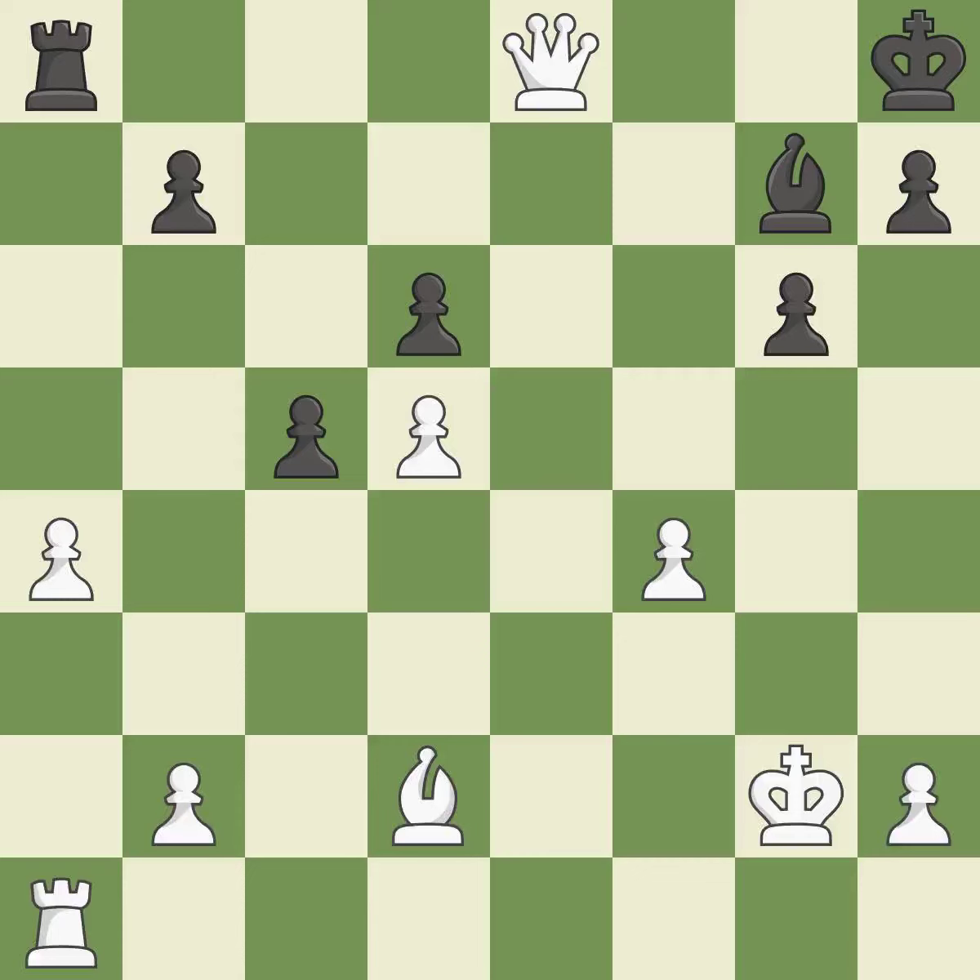Giveaway — one player was winning but then gave it away. That game was pretty competitive. The opening was balanced, and both players navigated the middle game well. This is the start of the end game and black is equal.